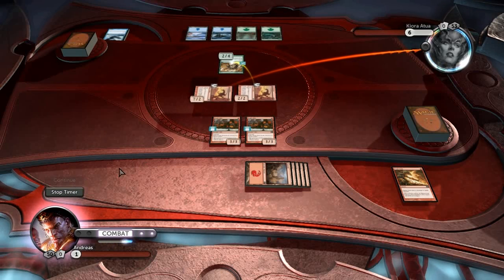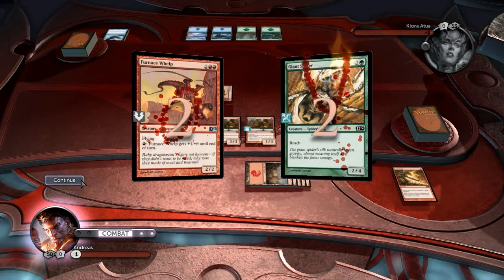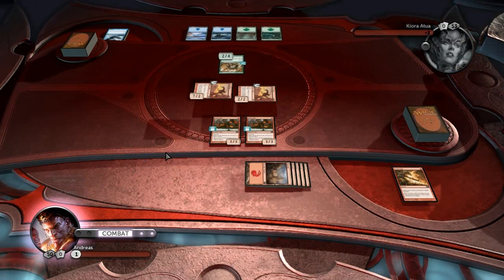It now has 7 in attack, so it deals 7 damage to her life total. The spider kills the dragon, but I just won the match. So that's how it's done.